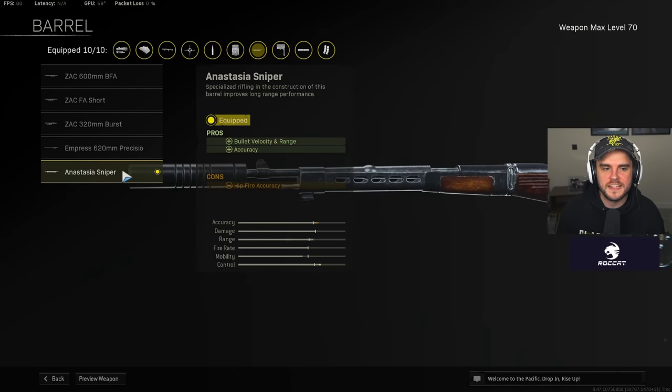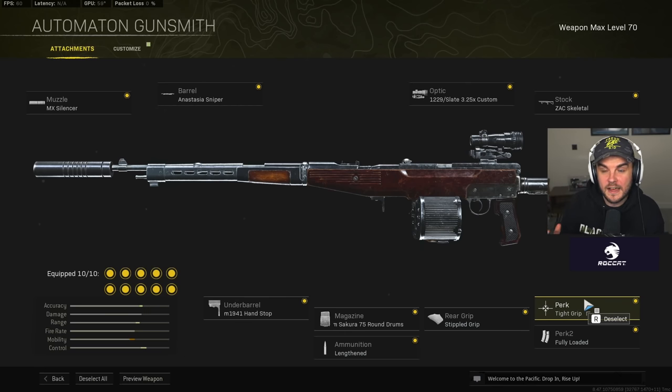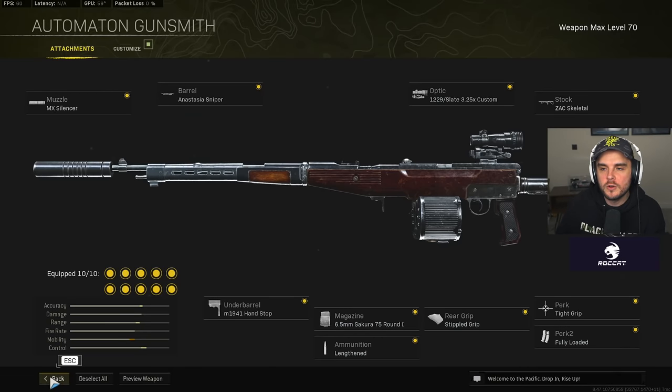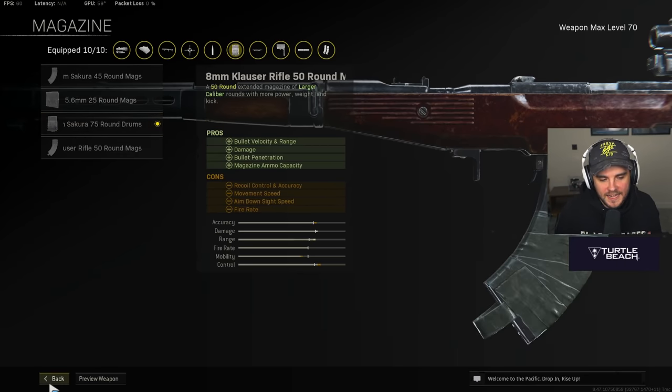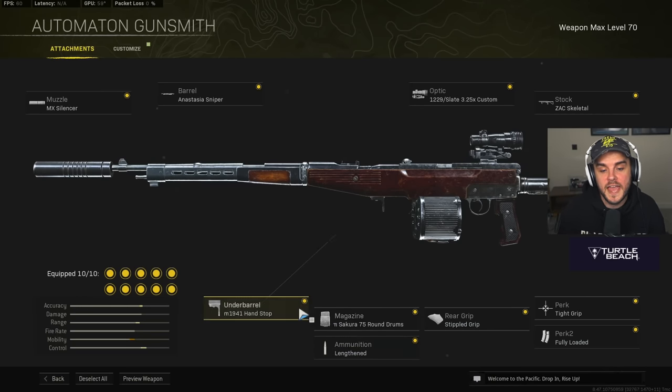Here's the Automaton class setup: MX silencer as the muzzle — I use that over the Mercury because I don't want to penalize my damage range. Anastasia sniper barrel. Slate 3.25x custom optic. ZAC skeletal perk type grip stock, which makes it a laser as you hold down the trigger. Fully loaded for tons of ammo. Stipple grip tape for more accurate initial firing. 75-round Secura mag. Lengthened ammo for bullet velocity. And the hand stop to finish it off.